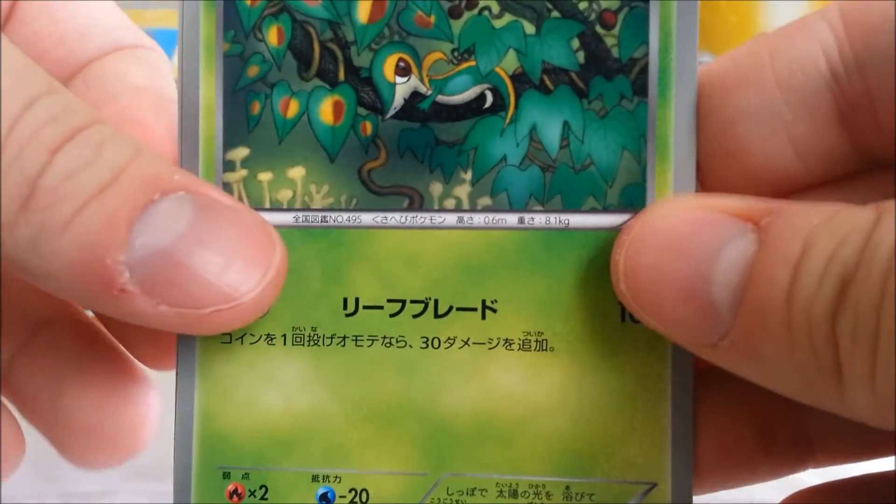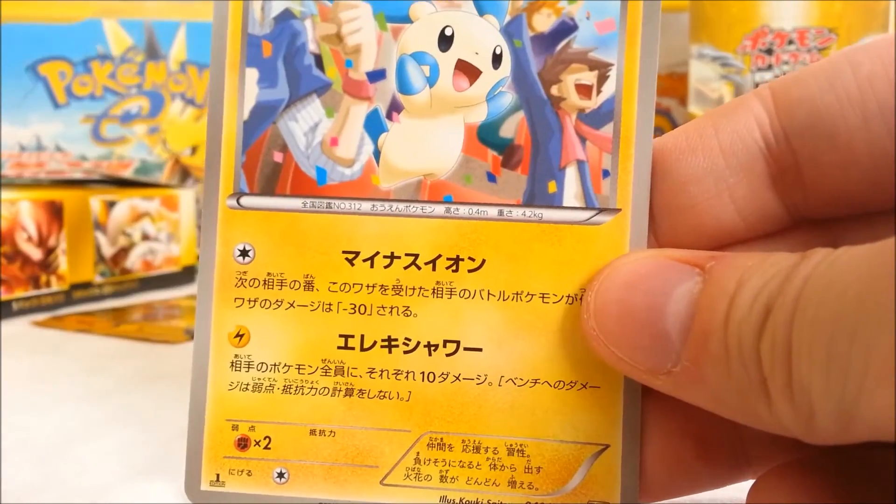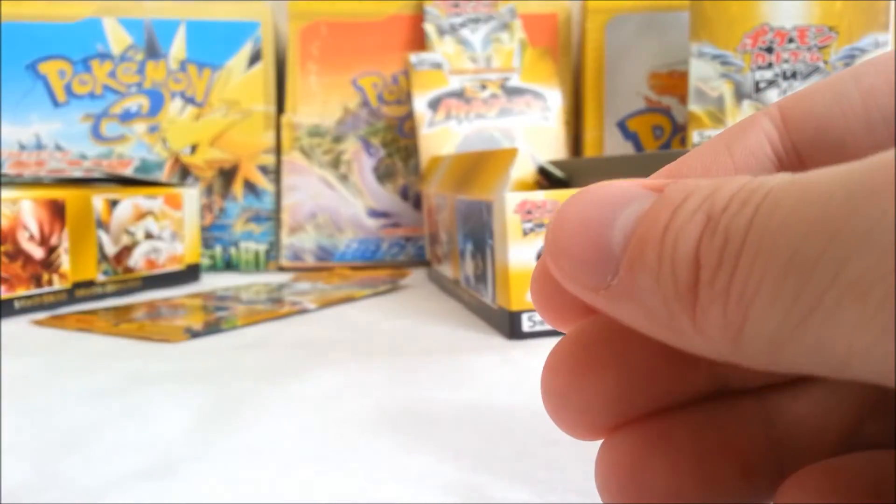We got Snivy. Seismitoad. Minon. Gothitelle. And Vulpix. Last pack, you guys.